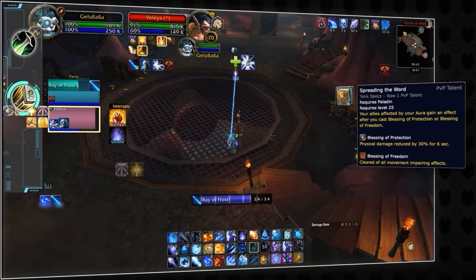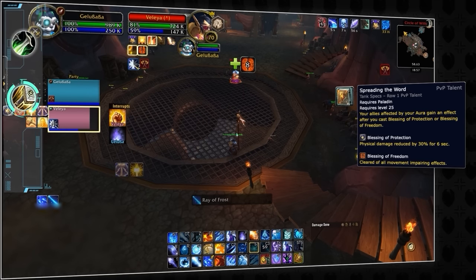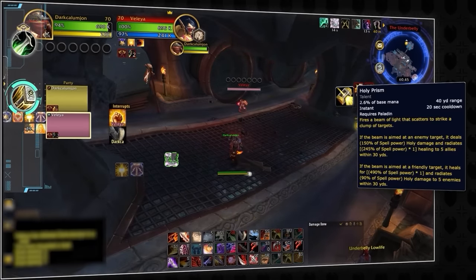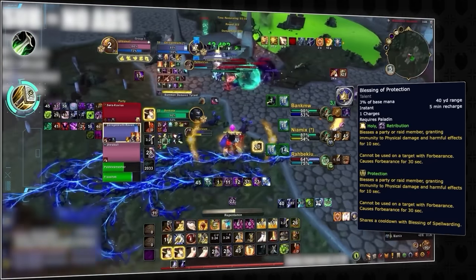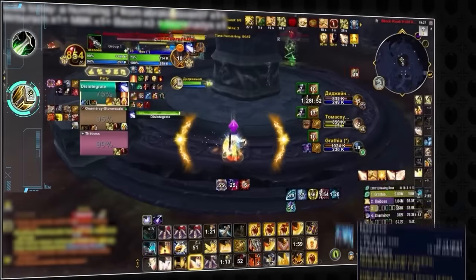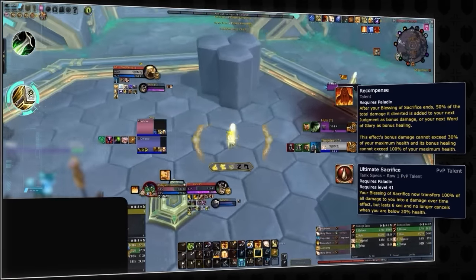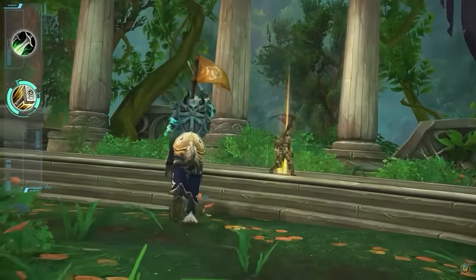Finally, we have paladins, who have an annoying trick for frost mages with the spreading the word talent — when freedom is used with this talent, it will instantly cancel ray of frost. Paladins are actually masters of canceling abilities, as they can also cancel the enemy's stealth in the opener and get combat through using holy prism, as well as canceling all of a fistweaver's healing by using blessing of protection on the target the monk is attacking, or even by using searing glare on them causing their attacks to miss. In a world of restoration druids, it's imperative to know that you can actually repentance them while they are in tree form, and also get wins by cheesing a kill as holy paladin using ultimate sacrifice and recompense, causing you to deal over 250,000 damage on your next judgment.